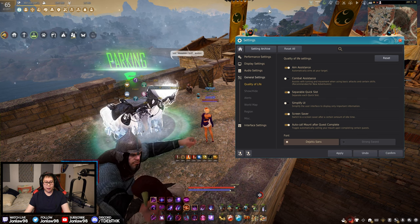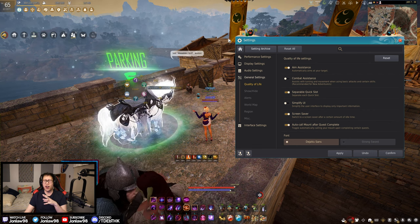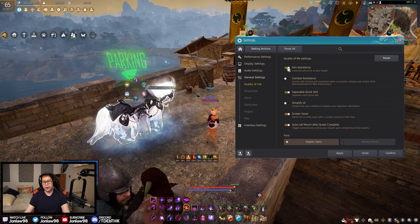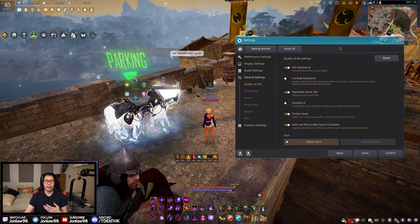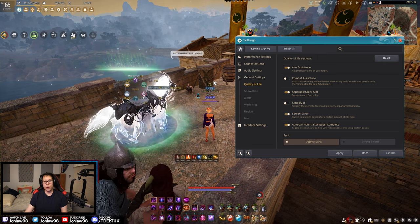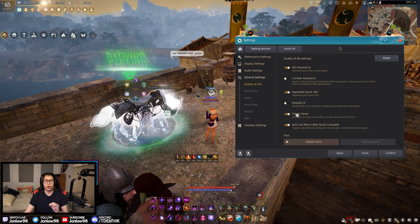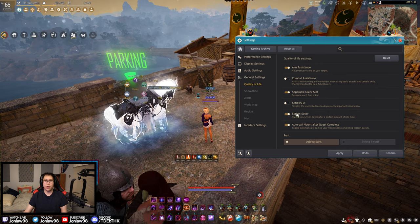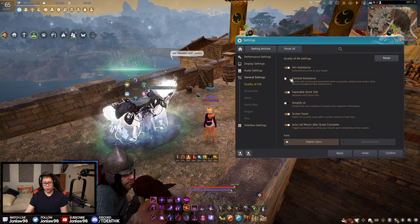Aim assistance: when you're PvPing and an enemy is right in front of you, it will target your ability at the nearest enemy. I've played with aim assistance both on and off — I notice a slight difference, but since most abilities in Black Desert are AoEs, whether you have it on or not matters very little. Combat assistance is a little box on your screen that tells you how to execute an ability — I think it's very good for new players to learn combos and figure out how skills work.